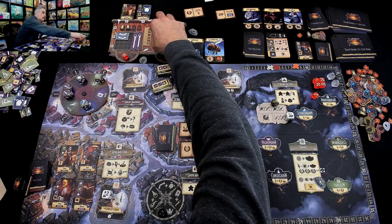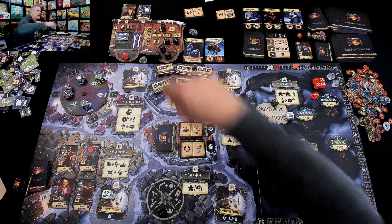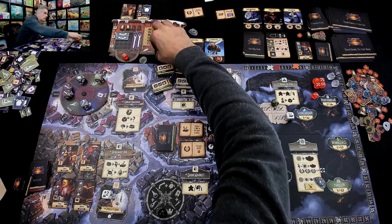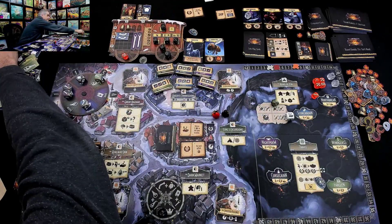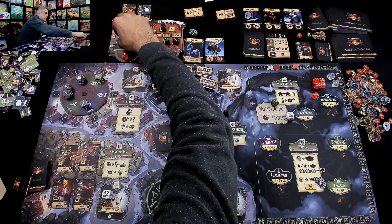Guns are worth more money right now than staffs, although staffs are about to flip over from being worth one to being worth five. Am I going to craft a staff? Am I going to craft a gun? And am I going to give myself a three or a one? I think having a one is pretty handy. So I just crafted another gun. Plus guns don't take up very much room.